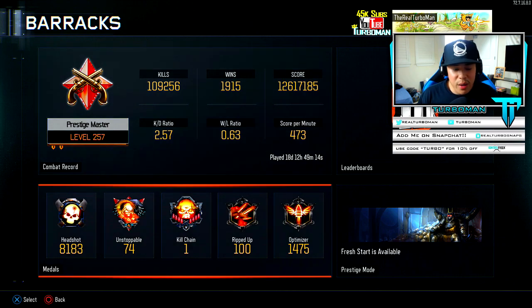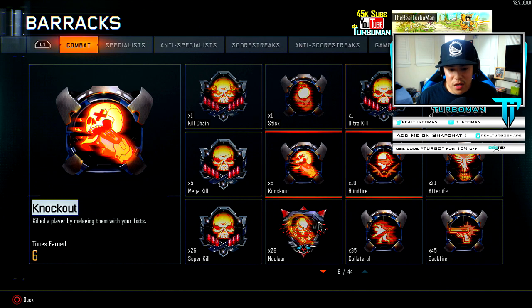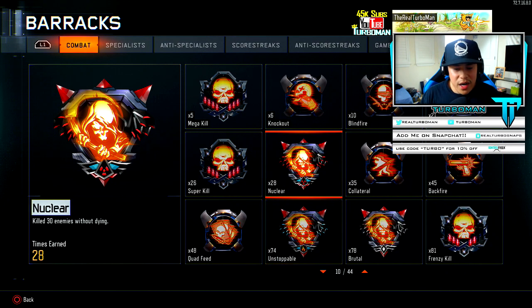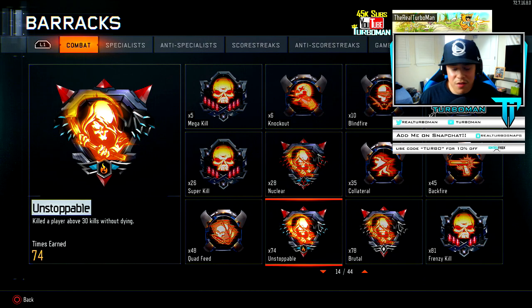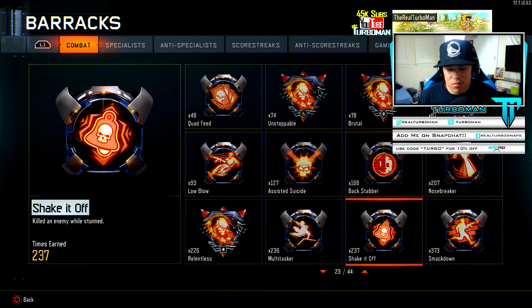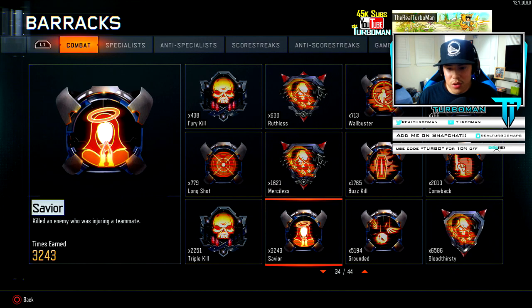I've got 18 days played. Let's check out my medals: one Kill Chain, ultra kills, five Mega Kills, 26 Super Kills, 28 Nuclears. I don't really go for nuclears all the time — I just play the game and enjoy it. It's not the same as getting a MOAB or a DNA Bomb, but getting nuclears is still a cool feeling. Then we got 74 Unstoppables, 78 Brutals, 81 Frenzies, 438 Furies, 630 Ruthlessness, 226 Relentless.